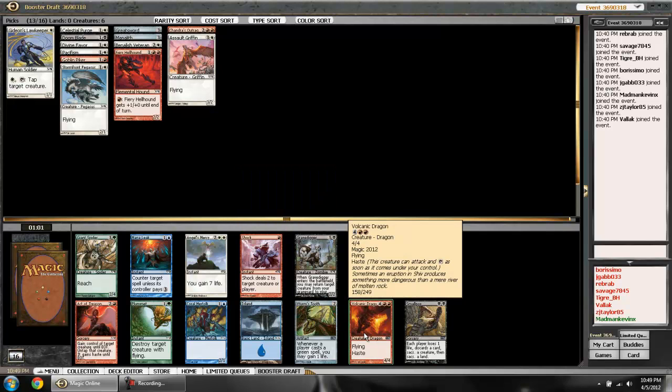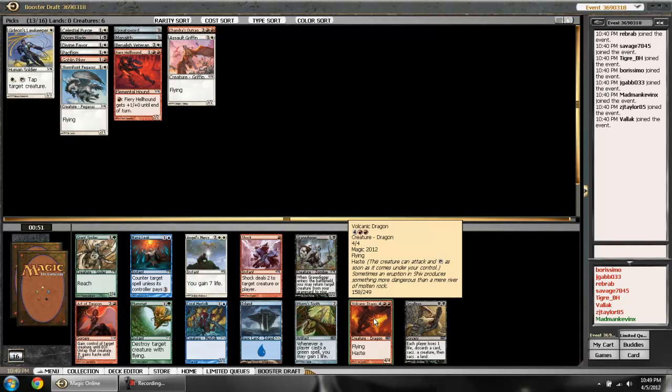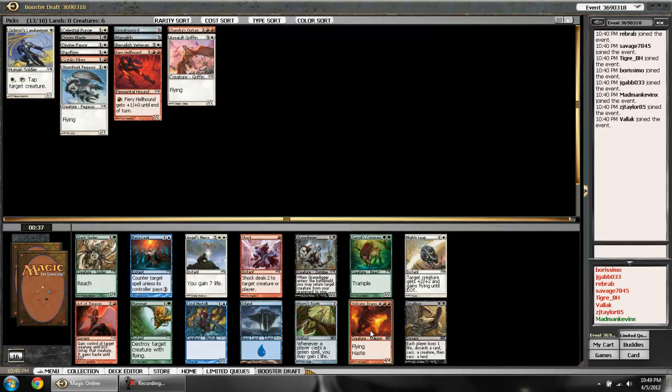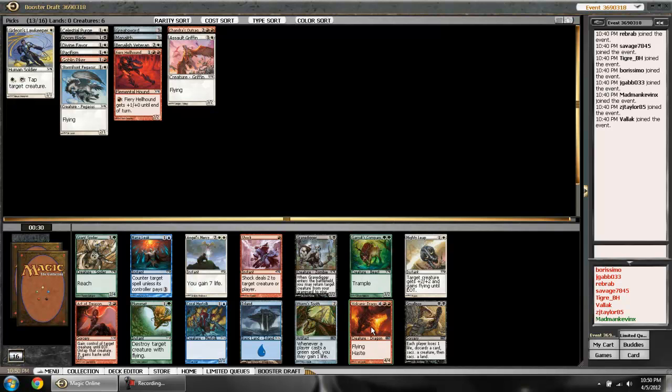I have a Shock here, or I have the Volcanic Dragon. The rule of thumb is you take bombs over removal, and I do classify this as a bomb — a flying 4/4 that can attack the turn it comes into play is pretty amazing. Someone is going to get a third-pick Shock. What I'm hoping might wheel is the Mighty Leap — I'd love combat tricks. Shock is common so I'm more likely to get one later than another big Dragon.